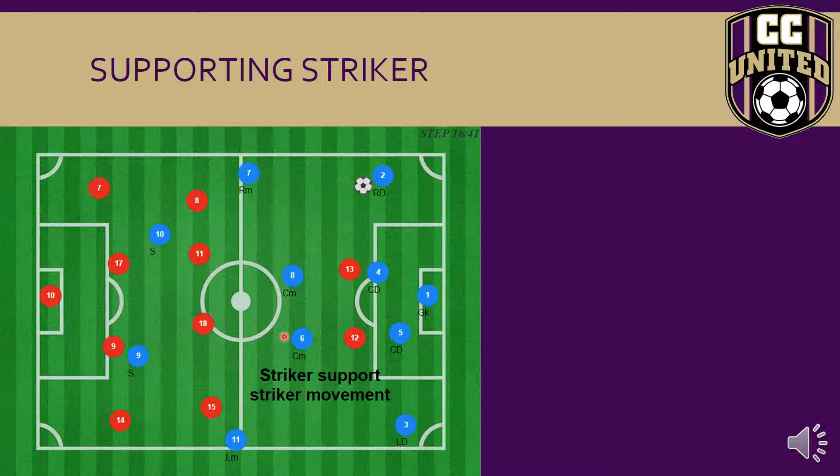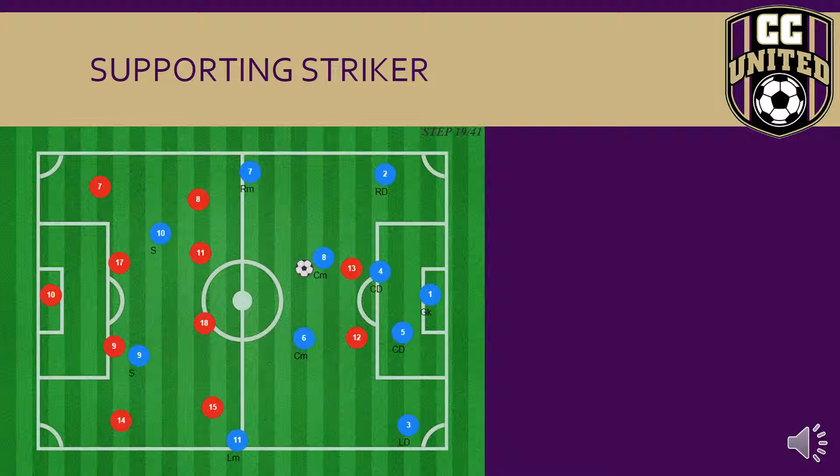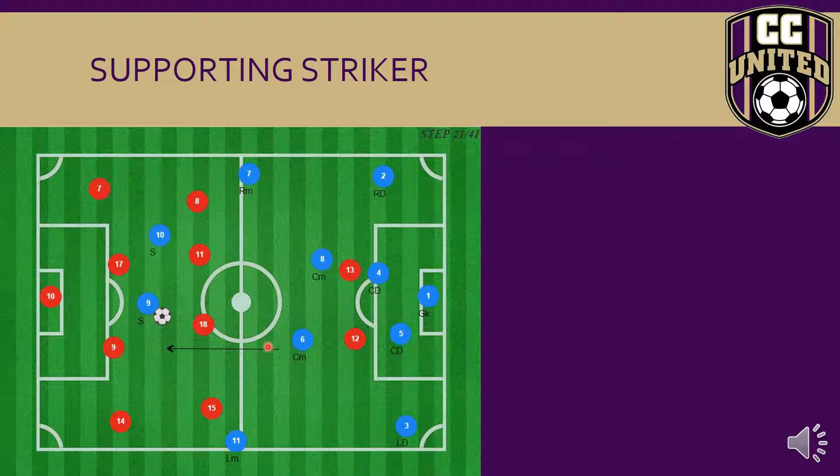The second role in attack is: can I support my strikers? As well as providing angles of support — as we see with triangles involving six, four, and five, and a diamond in this area — we want our central midfielders to recognize when to run past our strikers and when to support. Here the ball is passed from seven to eight. There's no opportunity for seven to play forward, so eight checks out and is once again asking: can I play the ball to the striker? When the ball finds its way to eight, nine checks into the pocket and the ball is delivered. Six has to recognize the passing lane open between eight and nine, and before that pass is made, get into the supporting area.